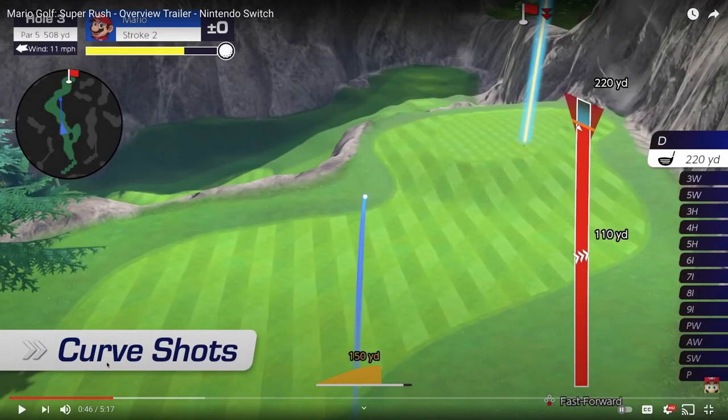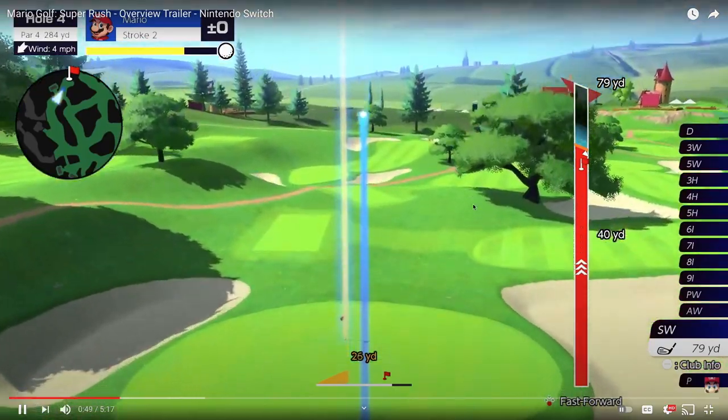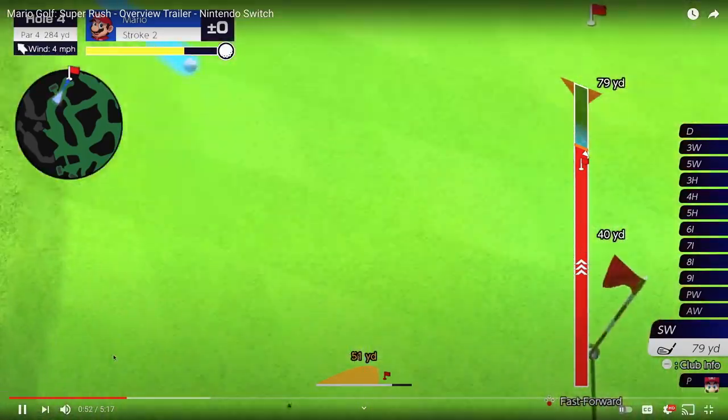You'll see a little bit later that these wind elements here will be used in speed golf mode, where you'll see one of the guys jump and kind of go down a cliff really easily.